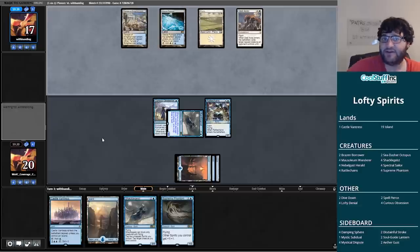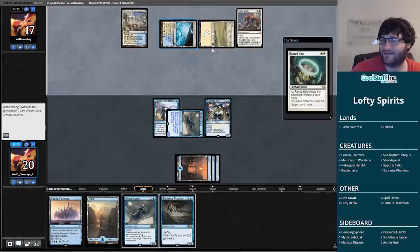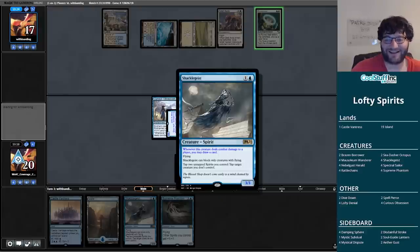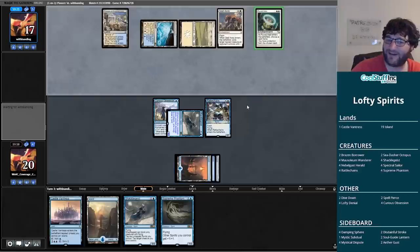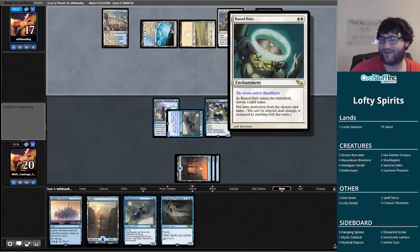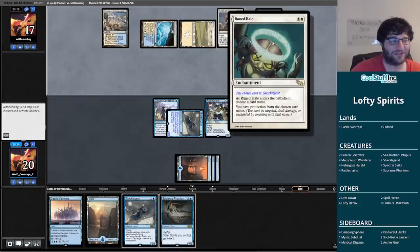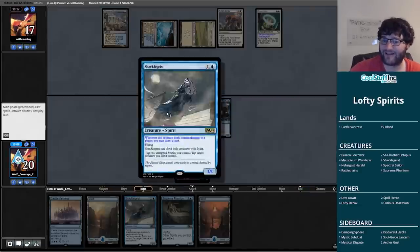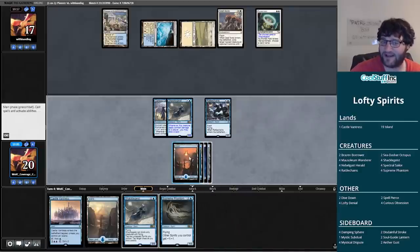What's my opponent going to do? Saheeli — I'd take an opportunity to just kill Saheeli. Instead it's a Runed Halo — that is an interesting one. It's annoying more than anything, but I have a second Shackle Geist. Guess we'll be using these Shackle Geists to tap down my opponent's creatures from here on out, because they have protection from the chosen card name as a player. So these Shackle Geists can deal no damage to them. Looks like we're going to flood out again.